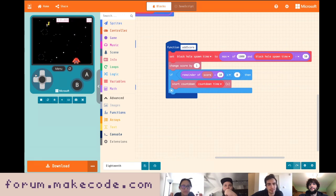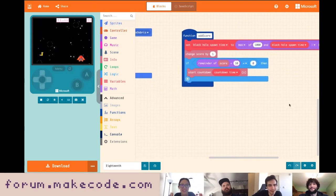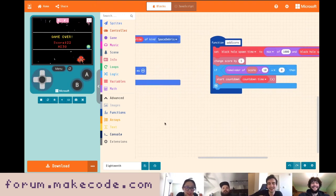Let's test the game. We're collecting stuff, it's getting harder now. I barely made that last one — there's a lot of black holes. I hate that last one running. So I think that's probably good for today, and we can come back to it tomorrow or Monday.